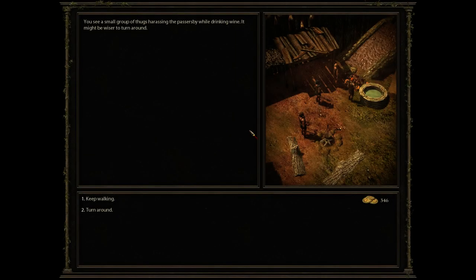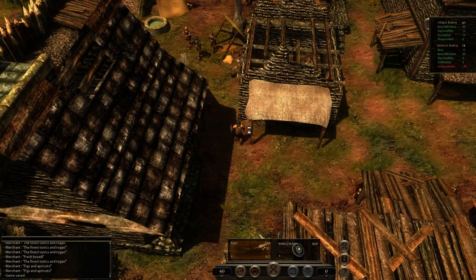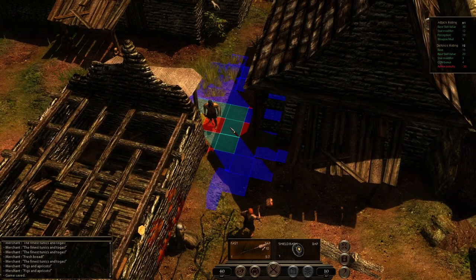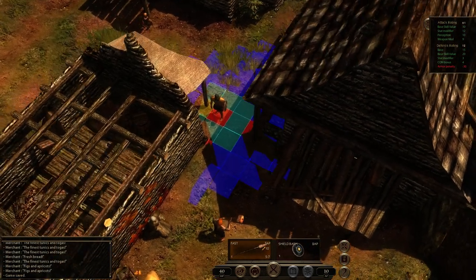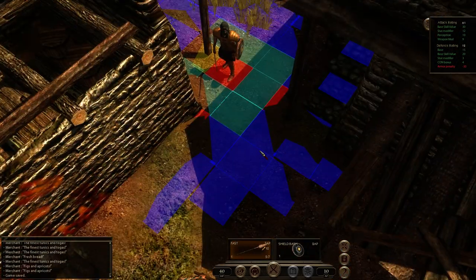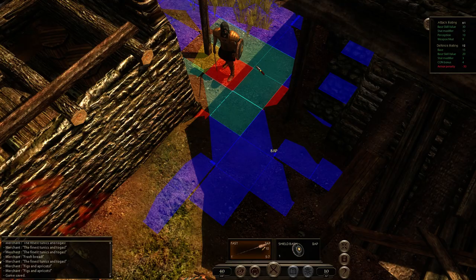You see a small group of thugs harassing a passerby while drinking wine — it might be wiser to turn around, but I need to keep walking. Seeing that you're alone, the thugs come to the conclusion that you'd make an easy victim, encouraging each other with shouts. They block the road and wait for your approach. Let's attack them — not from a distance. I don't have nets, so they're going to amass here. I want to keep as few of them on me as possible. Let's go.